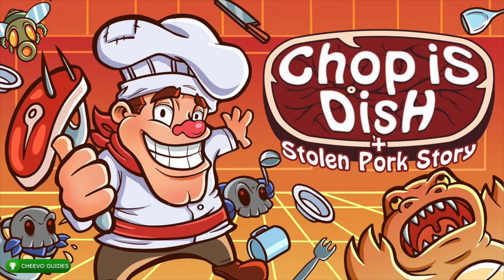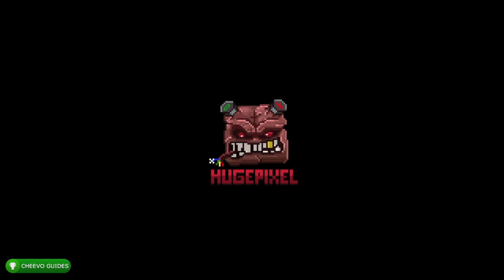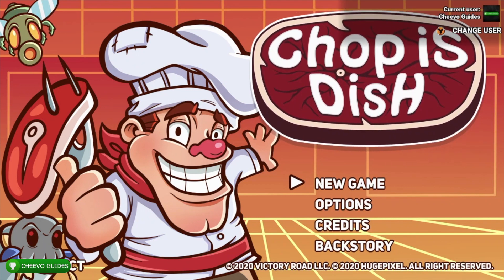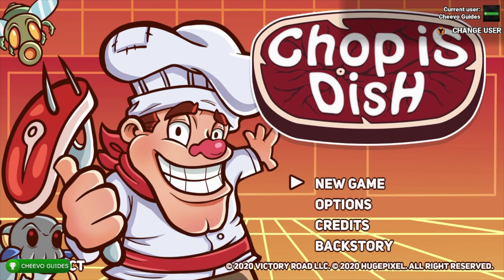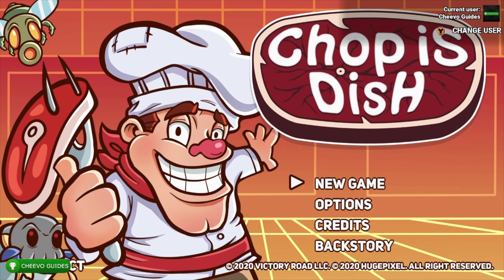What's up guys, this is back here again with another achievement guide. Today we're going to be focusing on Chop is Dish. This game was published by Victory Road Games and developed by Huge Pixel. Victory Road is one of the publishers I highlighted in my video called 'Who Makes the Easiest Achievements' — they've been releasing almost weekly games with easy achievements, and they've been providing cheat codes for all of the achievements.